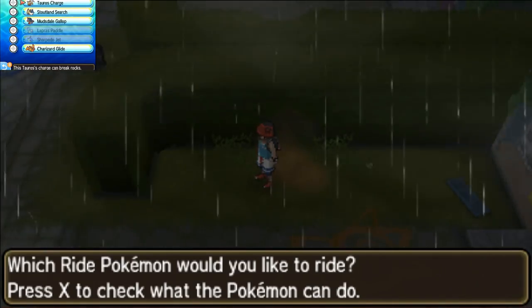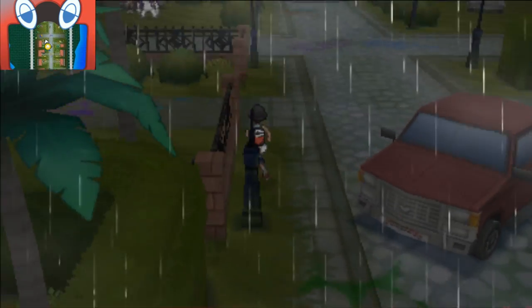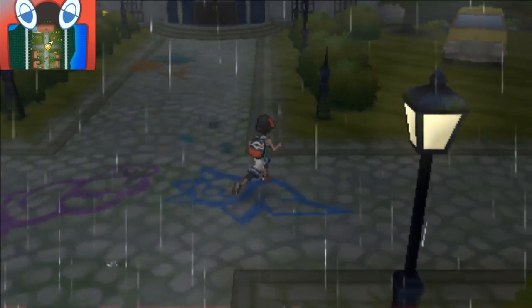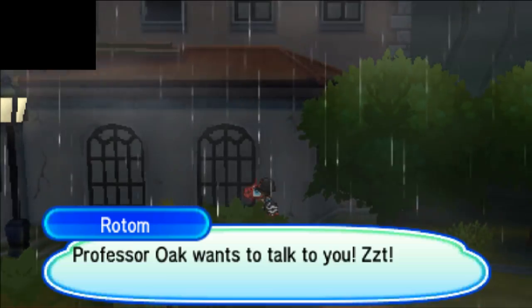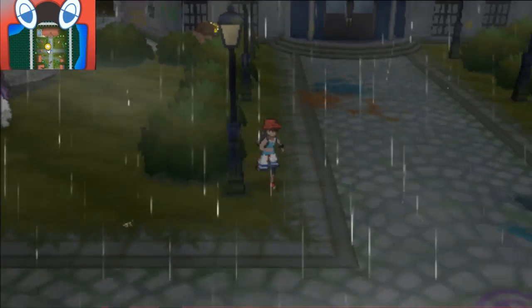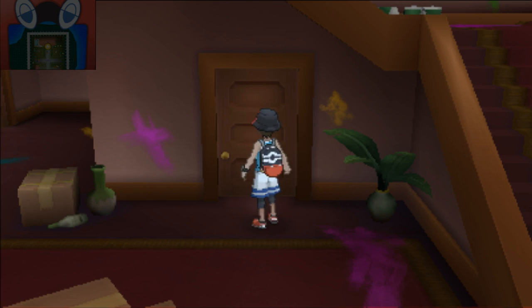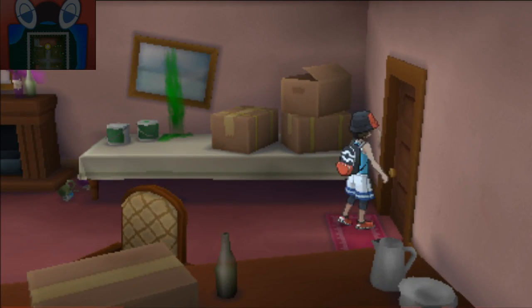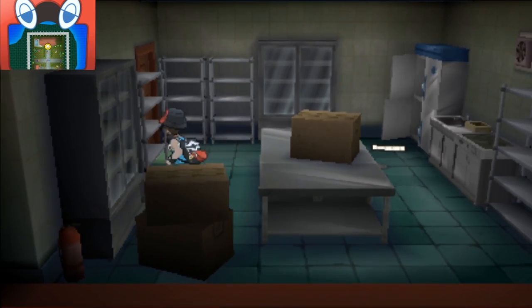I don't believe there is any more on the outside - I already got most of them. I have to get off the Tauros here because in this area you can no longer ride it. There is one on the building, right here. I collected 70! Now I can go to Samson Oak on Heahea Beach to get another totem Pokemon, but I'm trying to collect all of them. When you get to the Shady House, go through this door and you're going to find it over here. It's really easy to get - you shouldn't really miss it. I think there are like two more and that will be all the ones.